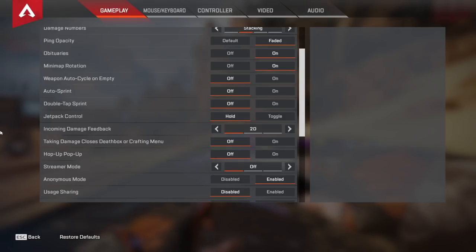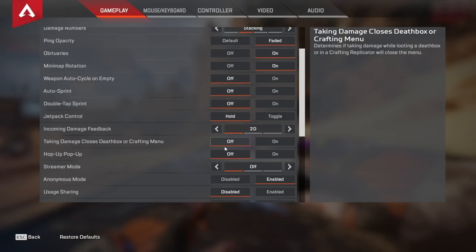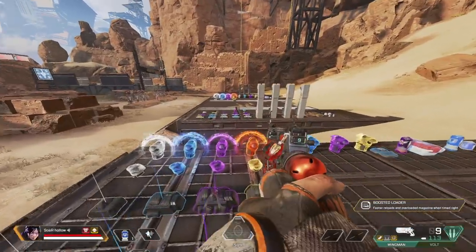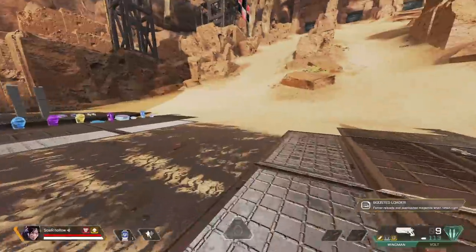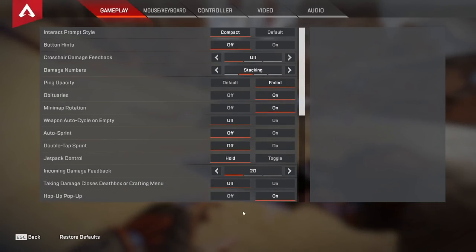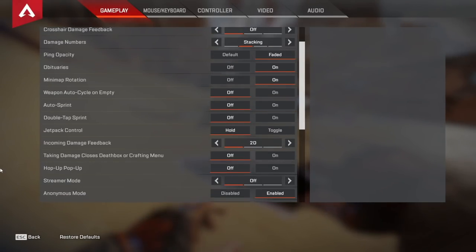For taking damage closes death box or crafting menu, I have this off and I will not budge on this. If you are trying to armor swap in the middle of a fight and they hit even one bullet on you, you basically can't armor swap — it's really annoying. For hop up popup I keep this off. This is just a little menu showing what hop up you're using. I know what every hop up does, and if there's a new one I go to the firing range to study it. It makes my UI look much cleaner.